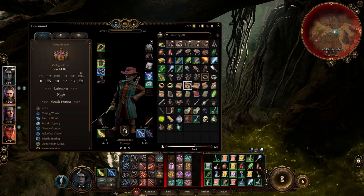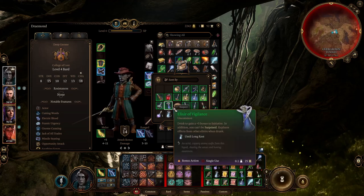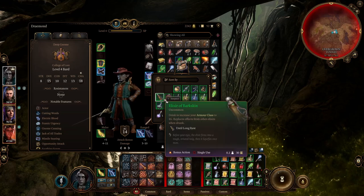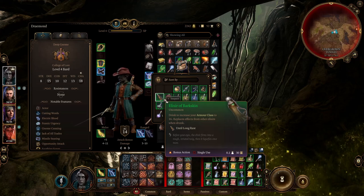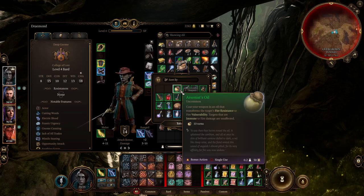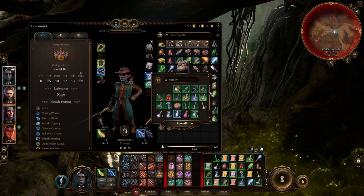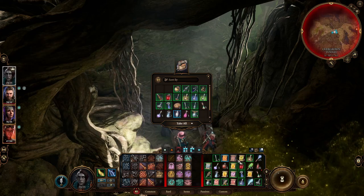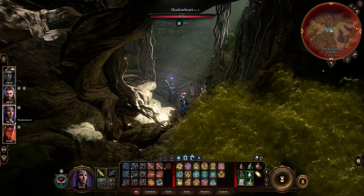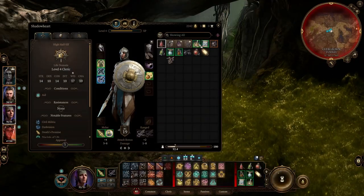Let's take a quick look at our inventory. Potion of invisibility, which is nice. A lot of these things might be nice to do — Barkskin, arsonist oil. Does anyone need spell slots? Level two spell slot — she could use one of those potions.